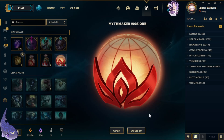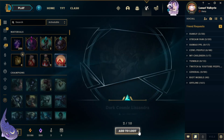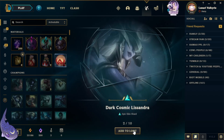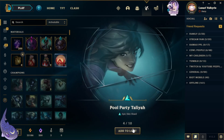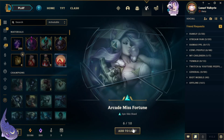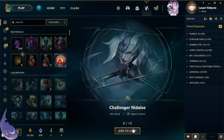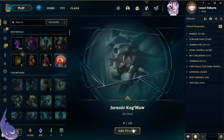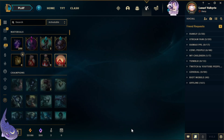Next 10: Sweetheart Annie, Dark Cosmic Lissandra, SKT T1 Syndra, Pool Party Taliyah, Empyrean Jhin, Arcade Miss Fortune, Super Galaxy Elise, Challenger Nidalee, Jurassic Kog'Maw, and Zap'Maw.